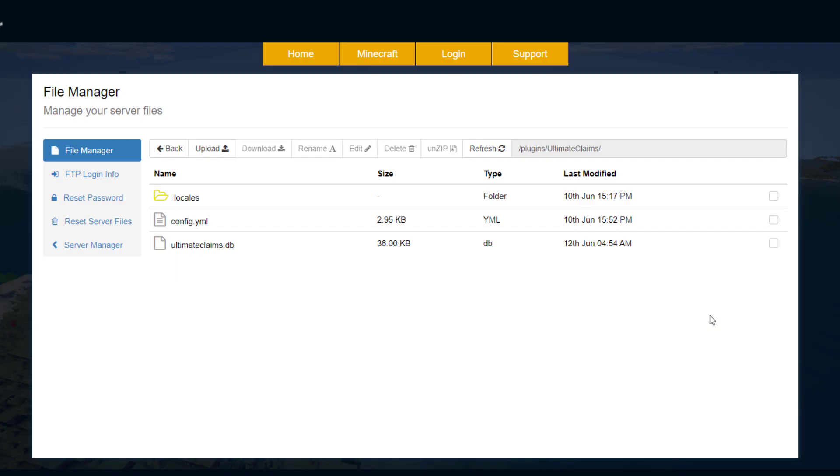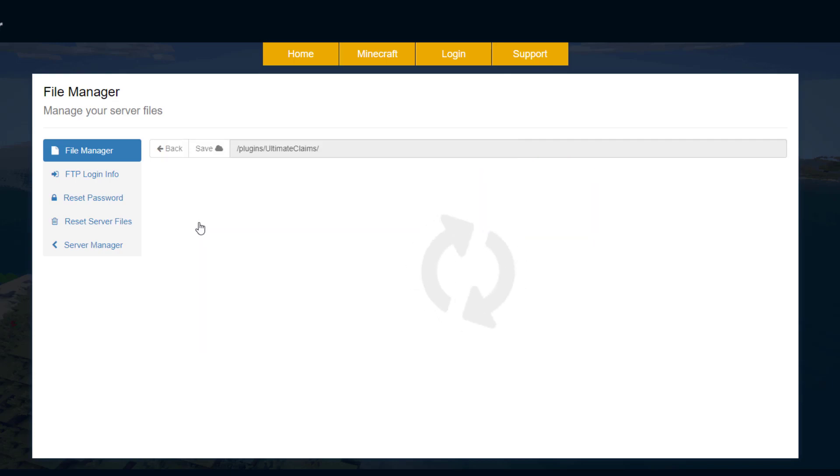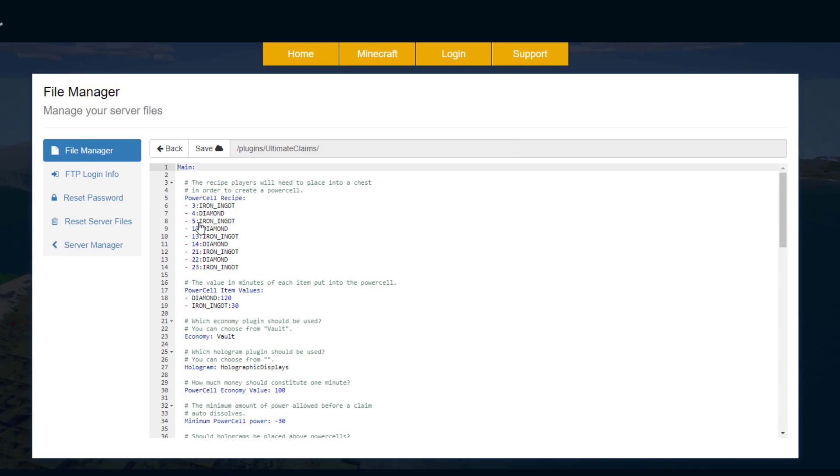Here we are in the ServerMiner control panel. As you can see there's a locals folder — this has all of the languages. We've got the config.yml and we've got a database file as well. In the locals folder, as you can see, we've got loads of different languages and each one contains all of the messages and commands that we would see in game. Obviously choose whichever one is most appropriate to your server. In the config.yml we can see what we can change.